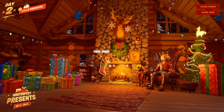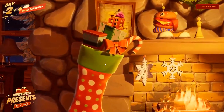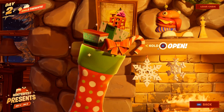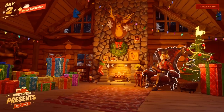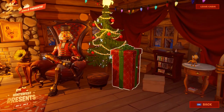What we want to go to right now is the holiday stocking in the background, next to the fire. If you hover over that and select it, then click on it, it'll bring you to this screen. Then all you need to do is hold E — or whatever your interact key is — to open it, and you'll get the challenge. If it has a reward in it as well, you'll also get that.